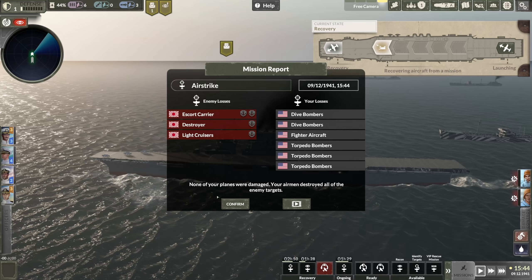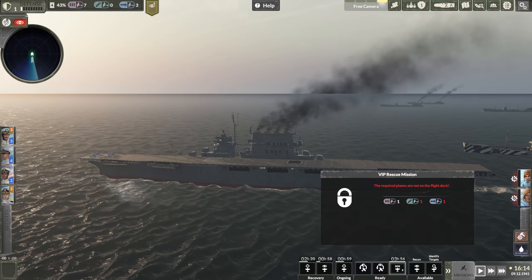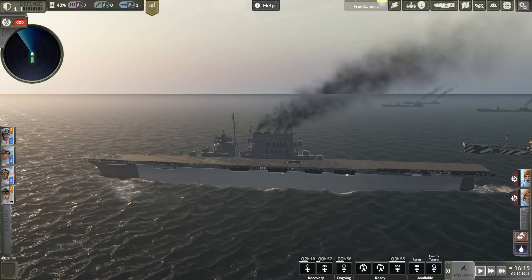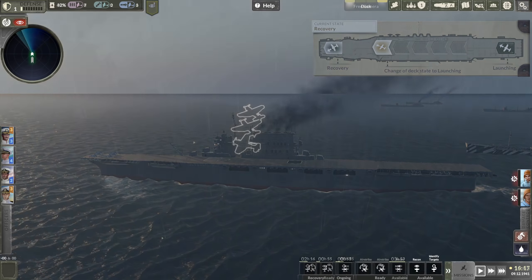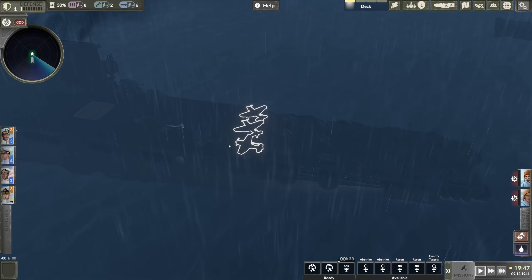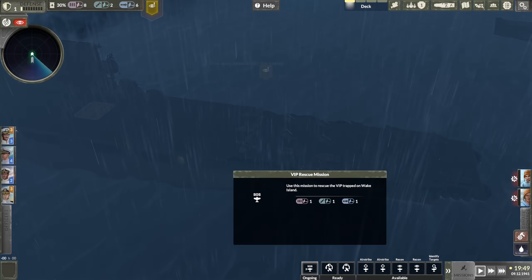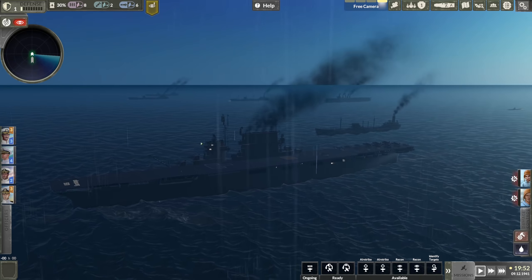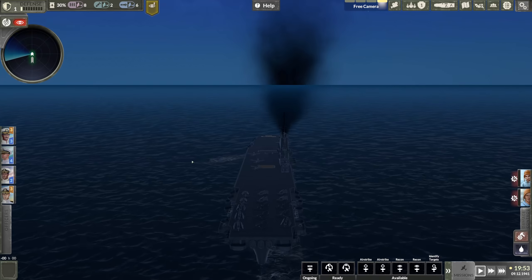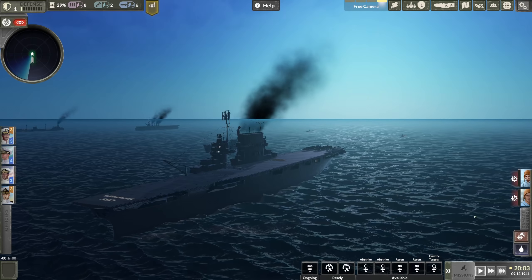The escort carriers were destroyed - no losses! None of your planes were damaged. Your airmen destroyed all of the enemy targets. Heck yeah! So with the destruction of the enemy carrier task force, now we can prepare the SOS mission. We need one flight of fighters, one of dive bombers, and one of torpedo aircraft on the deck. Let's prepare the deck for launching and go get the VIP. We have managed to recover all of our strikes. Now we are going to launch the VIP rescue mission. I was detected by the enemy, which is not good, so they are going to launch this mission even though it is pouring rain and getting kind of dark. But this VIP - he's worth it.